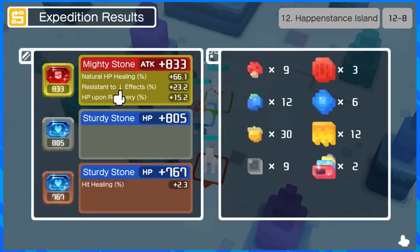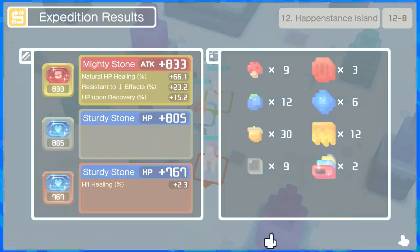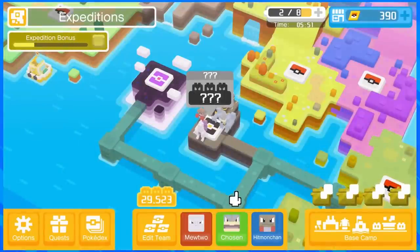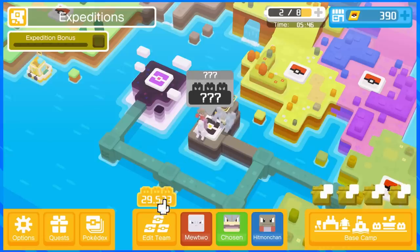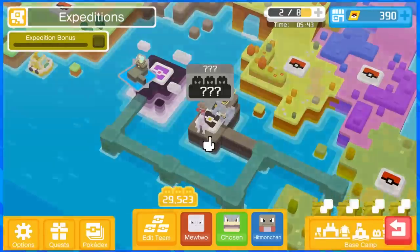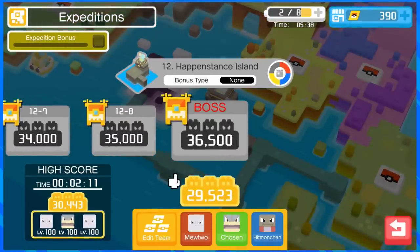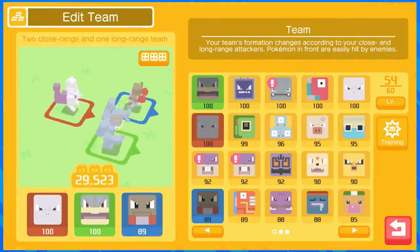We got an 833 mighty stone — not bad, could have rolled better. We also got two conch shells, mystical stones to make a legendary if we wanted to. I hope this video helped you guys out. If you have any questions about team building or what Pokemon are effective, let me know in the comments. I know my team is broken — we've been trying to get the fastest time possible on the boss on stream, currently at two minutes and 11 seconds. If you enjoyed the video, be sure to leave a like down below, and I'll catch you in the next one. Peace guys.